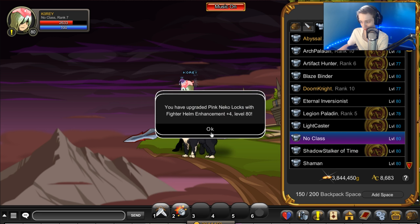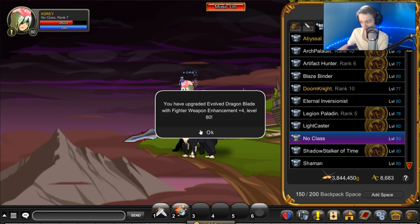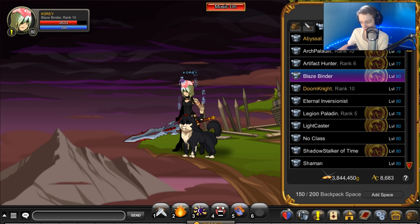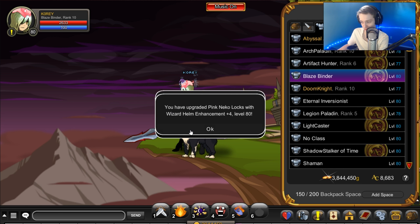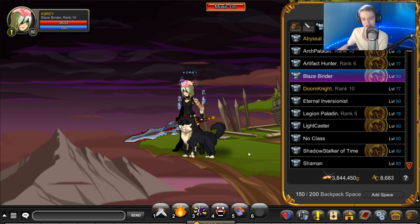I've never even seen this yet — it gives fighter, fighter, fighter, fighter. It will give you different enhancements — for example, Blaze Binder doesn't just give you all of one enhancement. It gives you wizard, wizard, wizard, wizard, and wizard. They changed it since before I recorded to after I recorded. It used to give you two healer, two wizard — now it gives you four wizard.